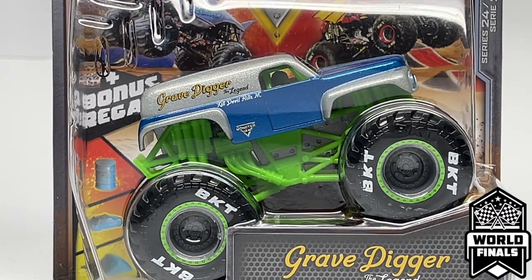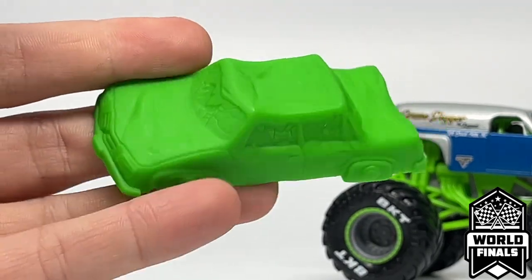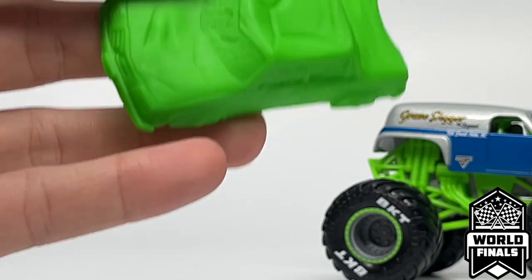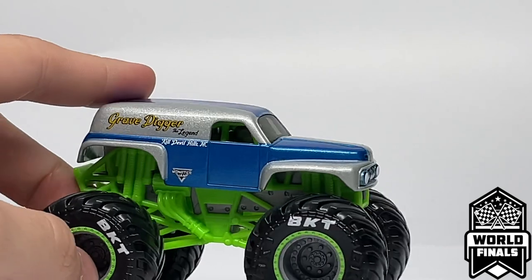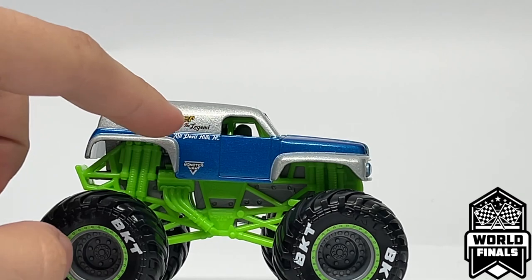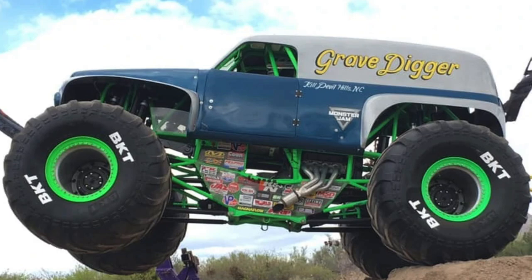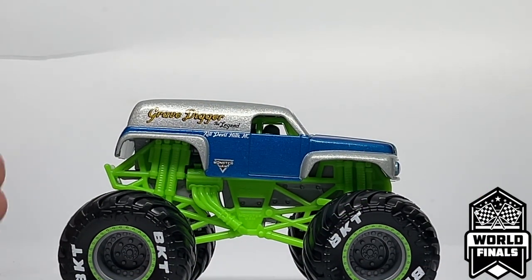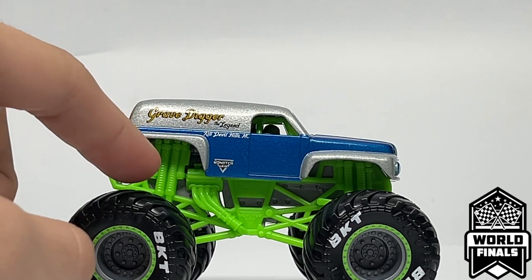Finally we're up at the top three. We have Grave Digger the Legend from the 35th Anniversary Encore — there's a lot to talk about. It comes with a green crush car, like the previous Grave Digger from See-Through Crew in Series 23. The only thing that's not accurate about this truck is the fact that it says 'the Legend' — the real life truck that ran at the Encore did not have that; they just had the Grave Digger logo. But I understand what they were going for, and I applaud them for the effort. I really love the fact that this is the first time they've accurately done the Grave Digger roll cage color.